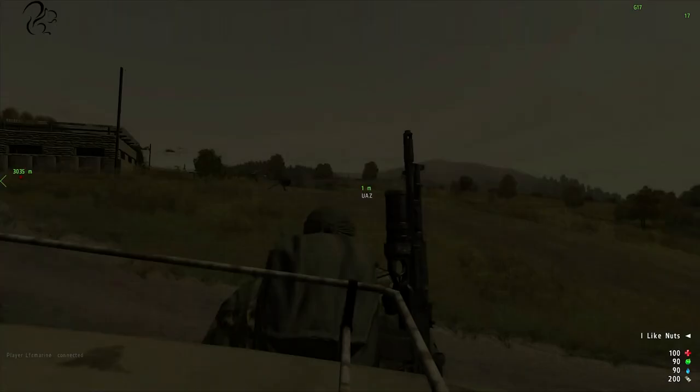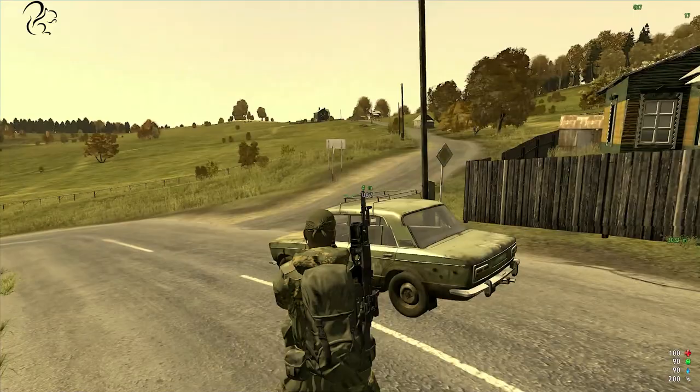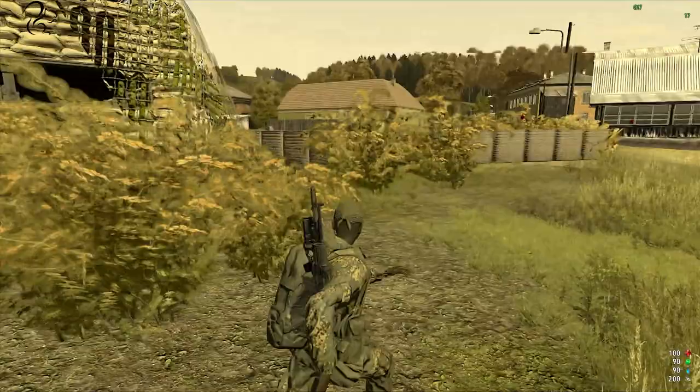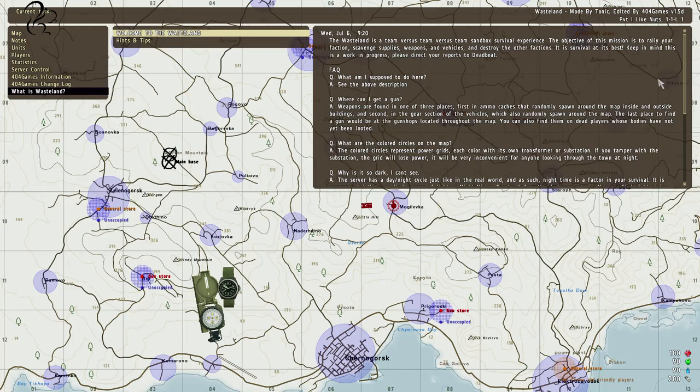That's a quick introduction to Wasteland and the basics. A few tips: if you eject from a moving vehicle there's a good chance you'll get injured and break a leg. If you find a hospital or medic vehicle, walk up to it, spin the mouse wheel, and select Heal Myself — you can even fix broken bones that way. You can still drive vehicles with a broken bone, so drive to a medic place or general store, buy a medkit, and fix yourself up. Not like DayZ where you crawl around for four miles.